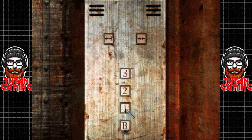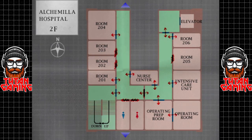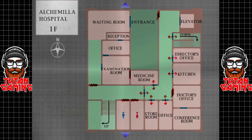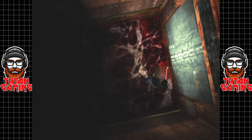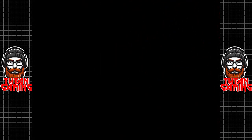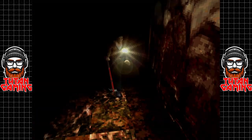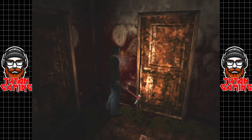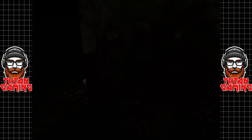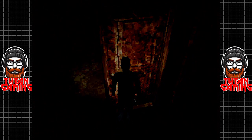Now we have the examination room key. The examination room is on floor number one, so let's go to floor numero uno. We are almost done with this place. We need to go all the way around into the medicine room and out. Here we can use our key and see what's going on on the other side of this door.